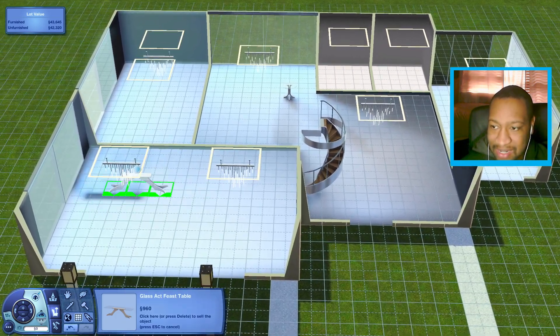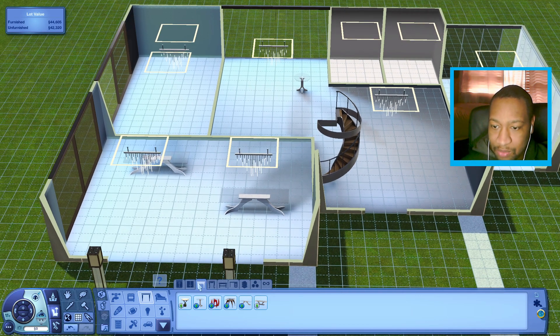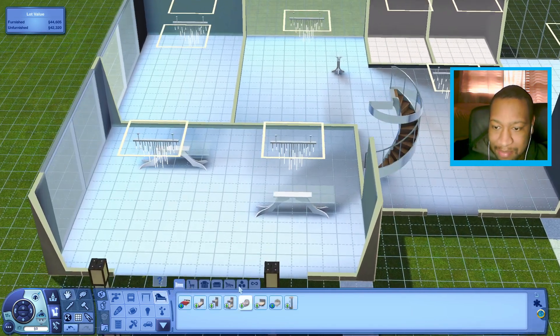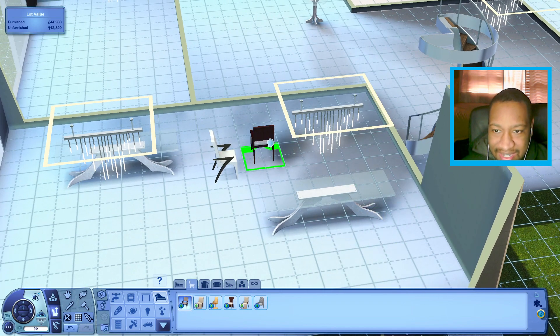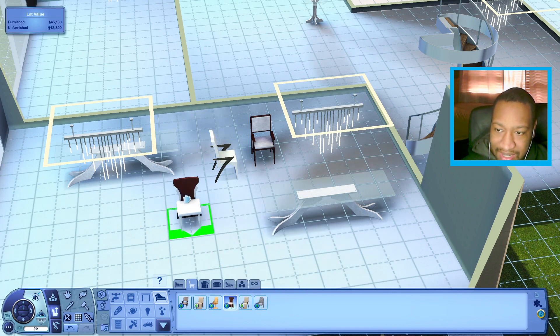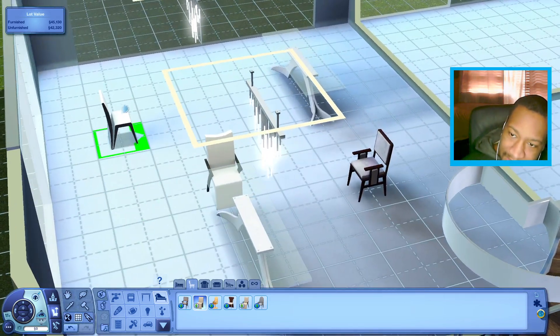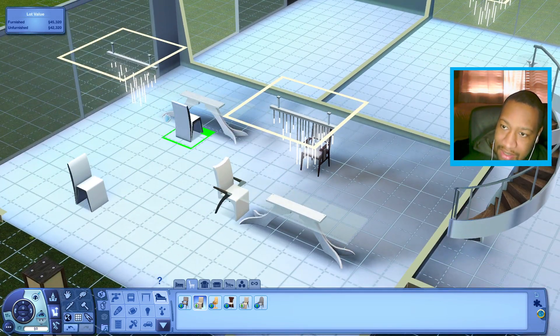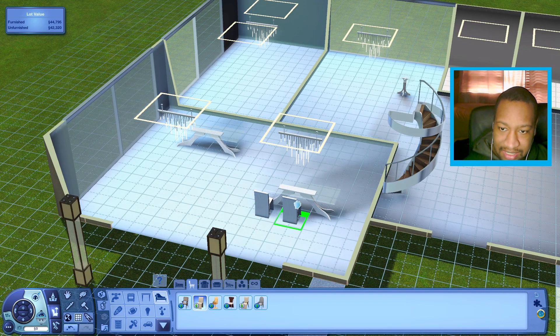Maybe I can put a couple of the big tables in this room. Looking at chairs from that pack, we have some that fit the vibe, and also Into the Future ones. Maybe I can use the one without the arms — yeah, I'll just use those instead. I wonder if I can have a couple of plants hanging up — that could be kind of cool.